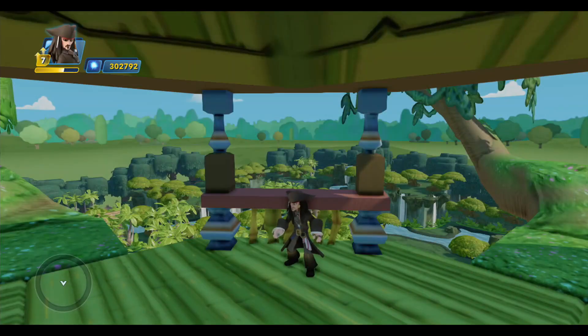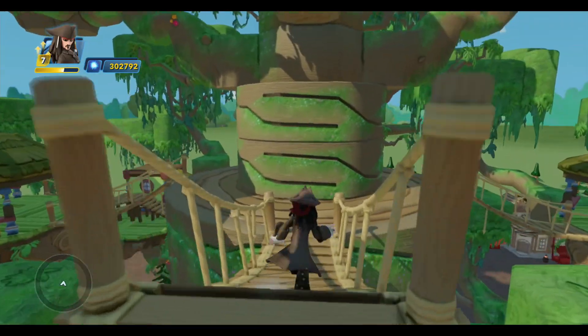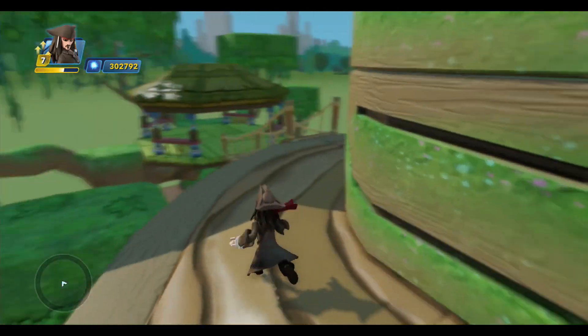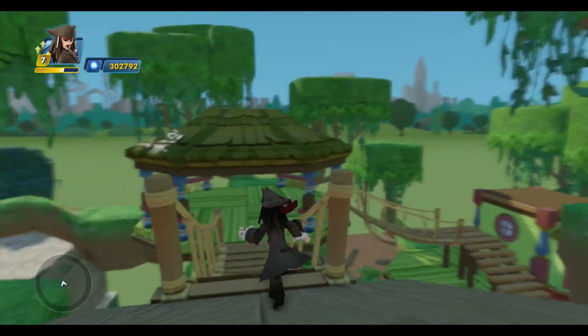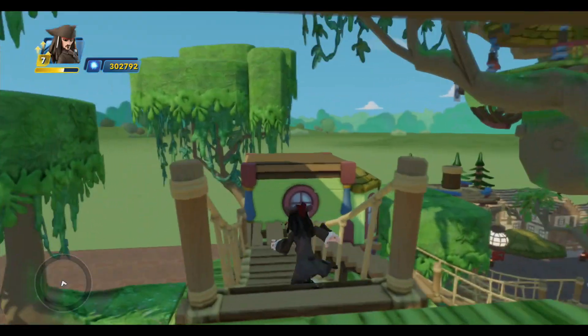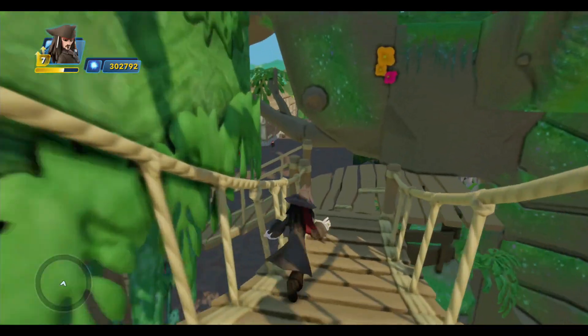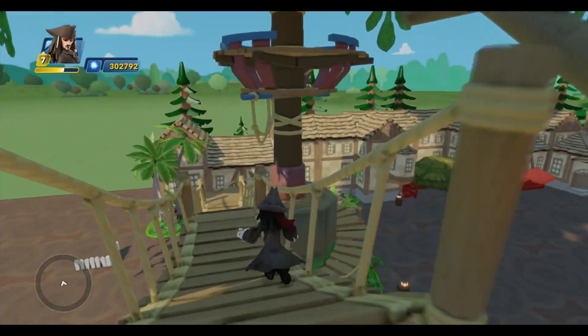Hello and welcome back to Adventureland. I've got Captain Jack Sparrow with me and today I'm going to finish the build exercise for this toy box. As you can see, I'm up in Tarzan's treehouse which we built last time. I really like how this turned out — it's just a really fun place to visit and explore.